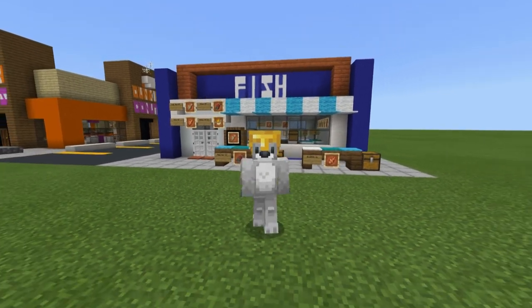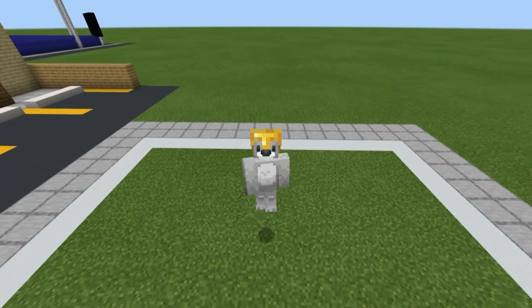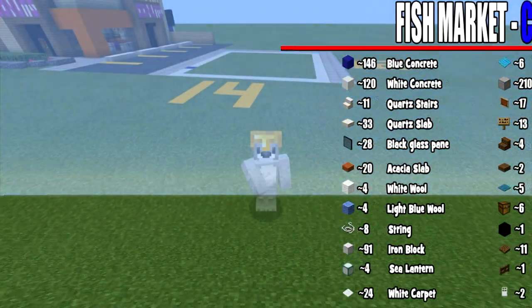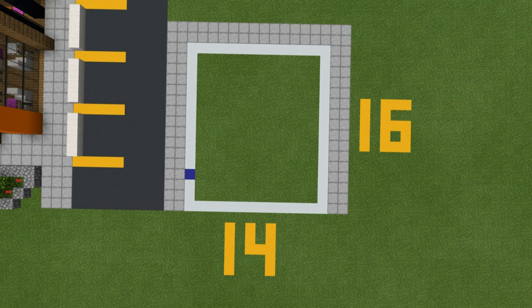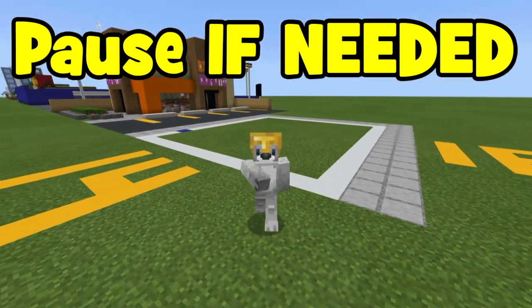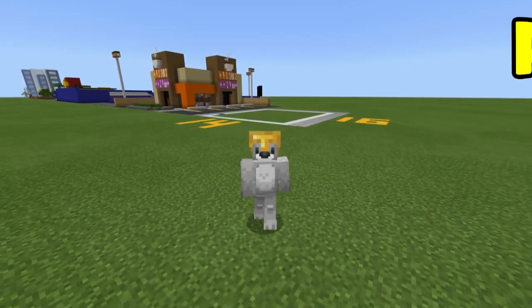Side note: is anybody else creeped out by the look of dead fish? There's something about the eyes. Before we start building, here are all the materials we're going to need. Please make sure you have access to all of them. The ground space required is a 14 by 16 block area. Pause the video if you need to gather materials.